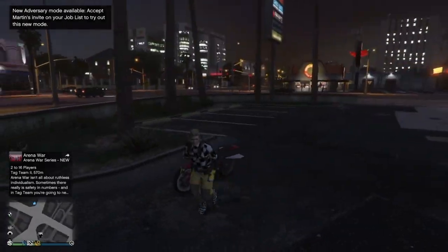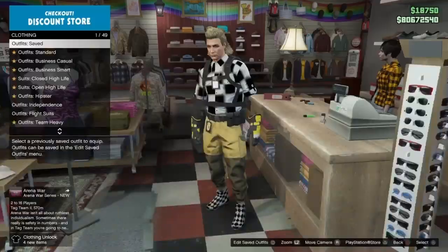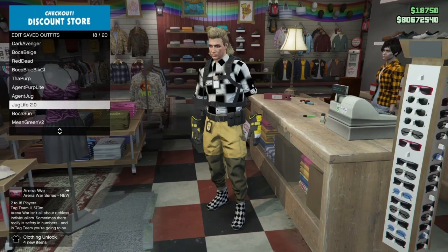All that's left to do now is head over to any store or any wardrobe and save your outfit. And that is you — you have successfully completed the DM trailer glitch.